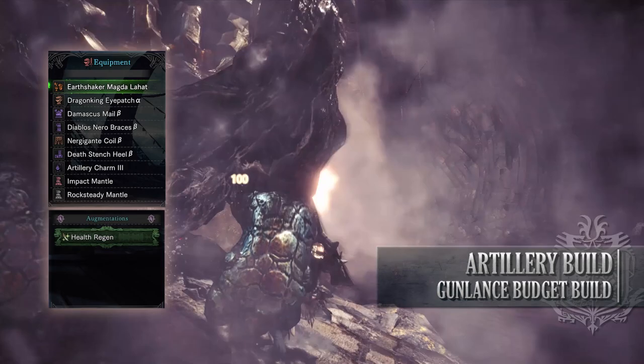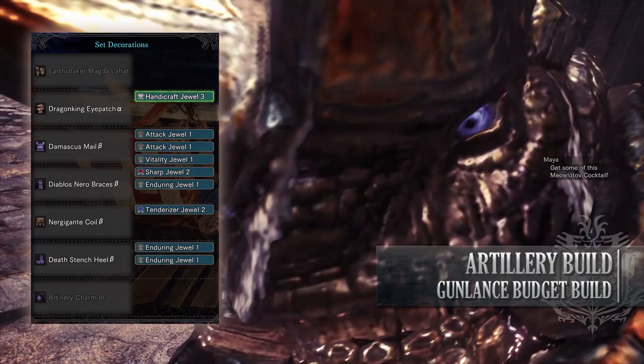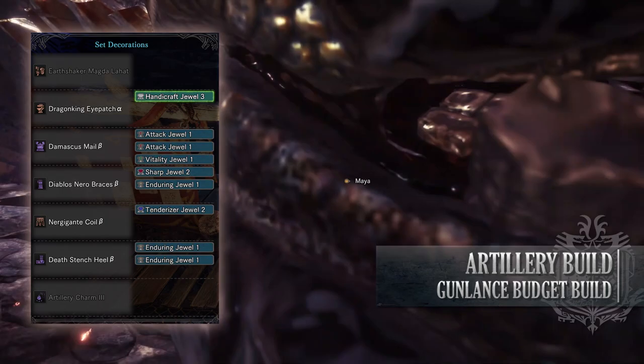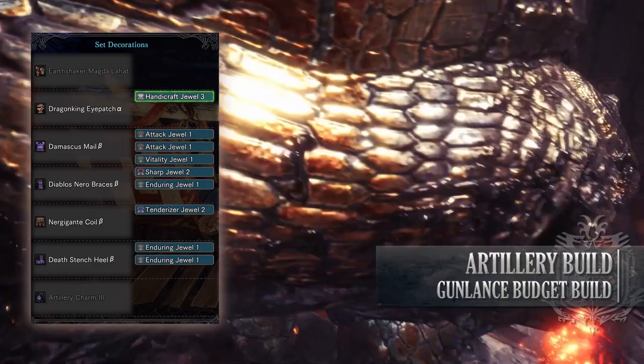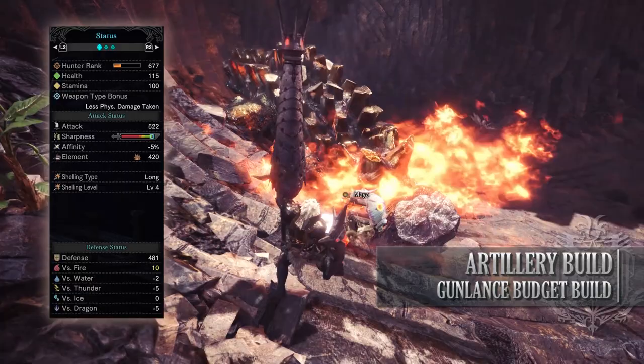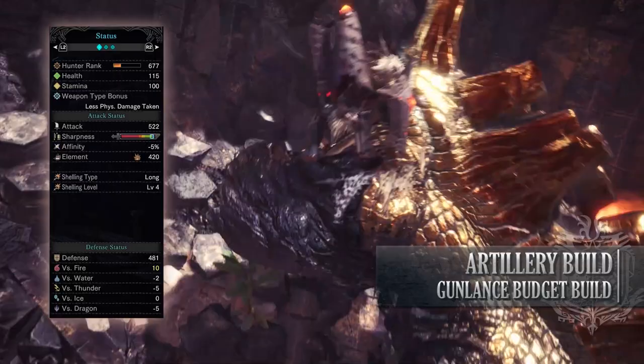As for your jewels, unfortunately there are a few annoying ones to get here. Getting your hands on a Sharp Jewel is strongly recommended as Protective Polish is a key skill in this build. Afterwards, I've gone for a Tenderizer Jewel to max out Weakness Exploit, Handicraft Jewels to allow us to get to white sharpness, Attack Jewels to boost my Attack Boost, Vitality Jewels to add a little bit of extra health, and Enduring Jewels which provide the Item Prolonger skill. If you've done what I've done here, you should have a build with 115 health, 100 stamina, 522 attack, a sliver of blue sharpness, minus 5% affinity — but this should be 45% so long as you're going for monster weak points.